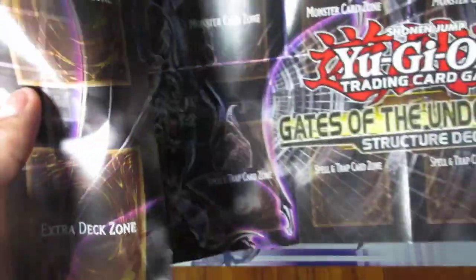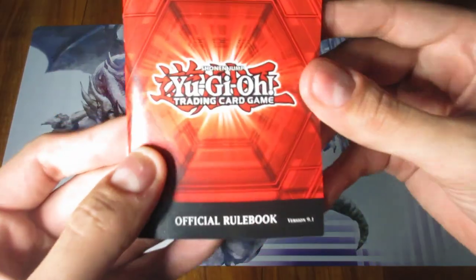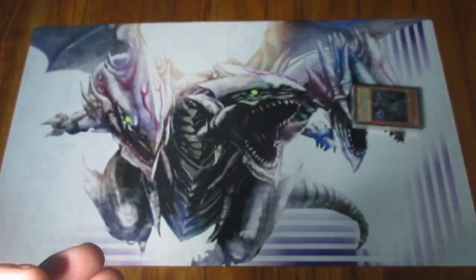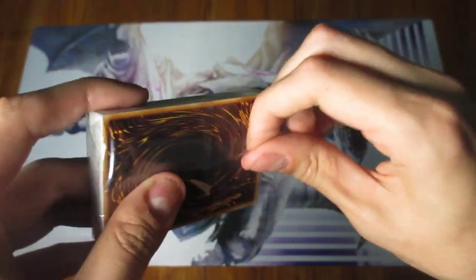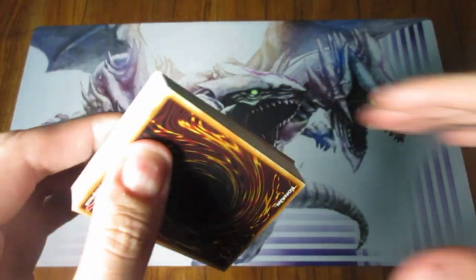I mean, it's Gates of the Underworld, right? Makes sense why it would be super dark. This right here is version 9.1 of the official rule book — that's cool. And lastly the actual cards themselves. You always gotta find that little spot that makes it easy to remove all the shrink wrap.